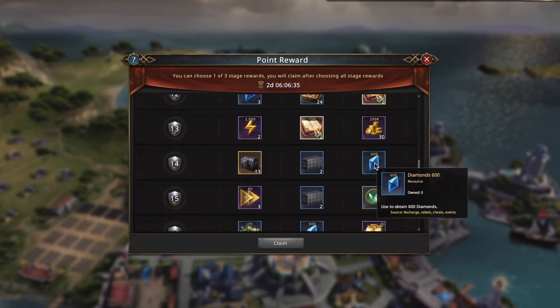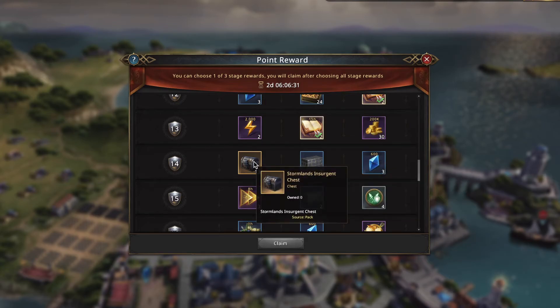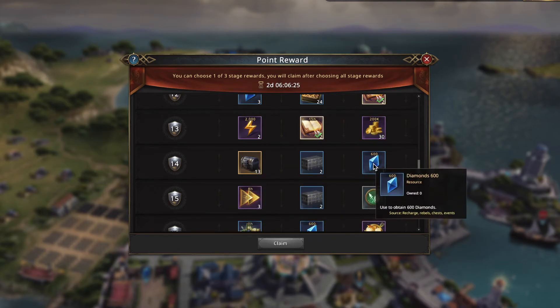We've got three 600 diamonds, two badge chests, or 13 Stormlands Insurgents. I tend to favor the badge chests over the general equipment. But I do like 600 diamonds, and I didn't take the diamonds before, so I'm going to take them here.